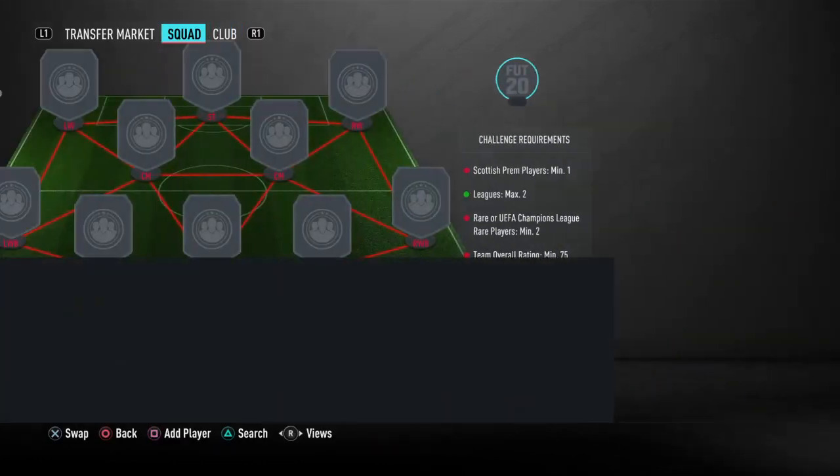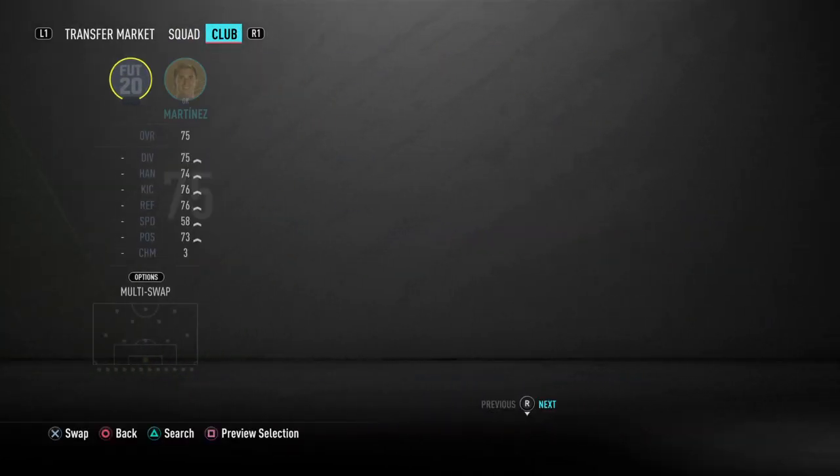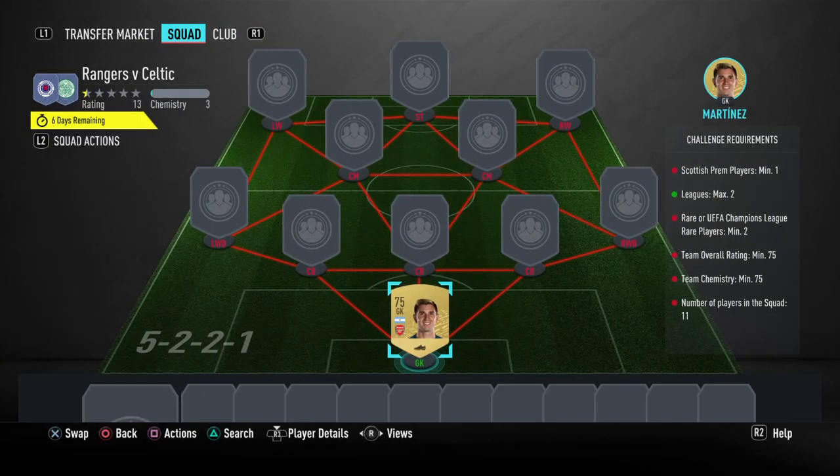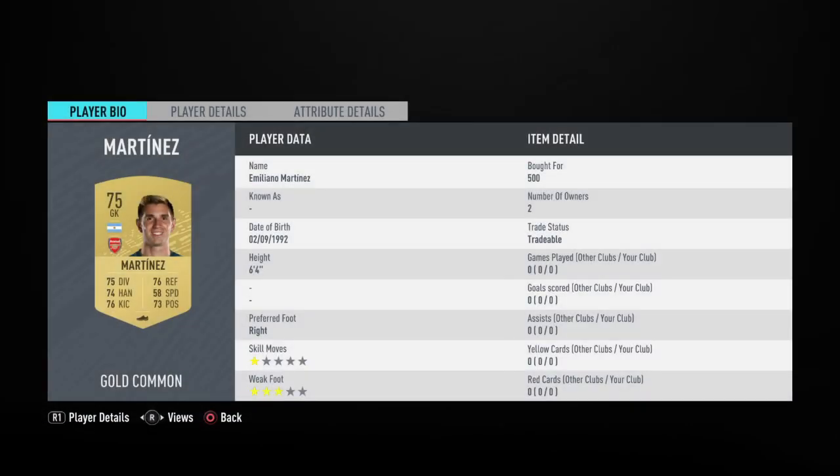But we're going to get into it and make the best we can. I managed to do it around 4.5k, which I think was decent for this one, considering all the players in the SPFL price fix. We've got Emiliano Martins in goal — 500 coins there.